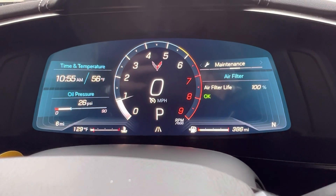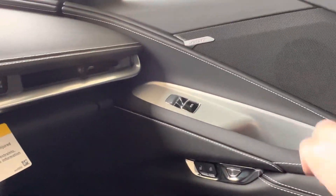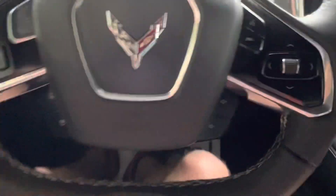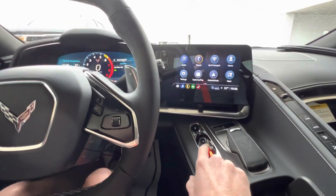The C8 Z06 right here. Red line's lower right now, of course. For those of you that want to whine about it, it is the 1LT package, so I've got the black speakers. These cars don't have the heated seats or anything, but this car is still amazing. Alright, let's put it to drive.